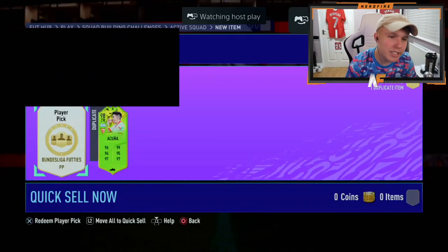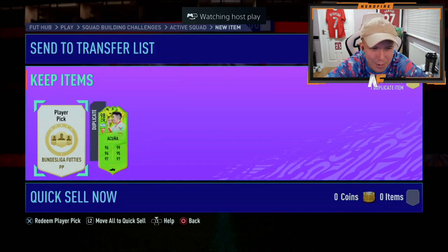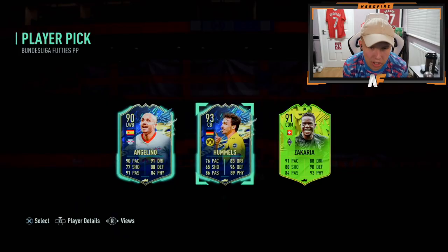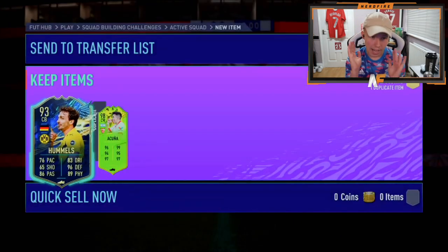Yeah boy Mike. He's still got that duplicate Acuna - I think we saw that yesterday in the video as well. Let's see what he gets here though. He either takes Hummels here for the higher rating or Zakaria for usability. That Zakaria is obviously a very good card, but he's gone for the rating. And I do not blame him.